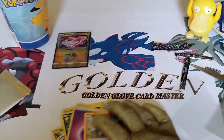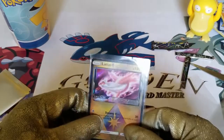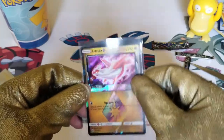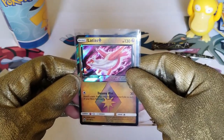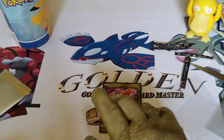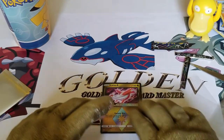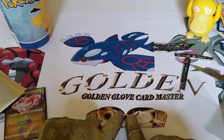Psyduck episode today, guys. We only pulled a Prism Latias card. It's not a bad card, but it has to go with something - we had to have got something else for today to be a good episode. Anyways guys, hopefully you have a golden day today. Enjoy, and I'll see you in the next episode. Have a golden day, bye.